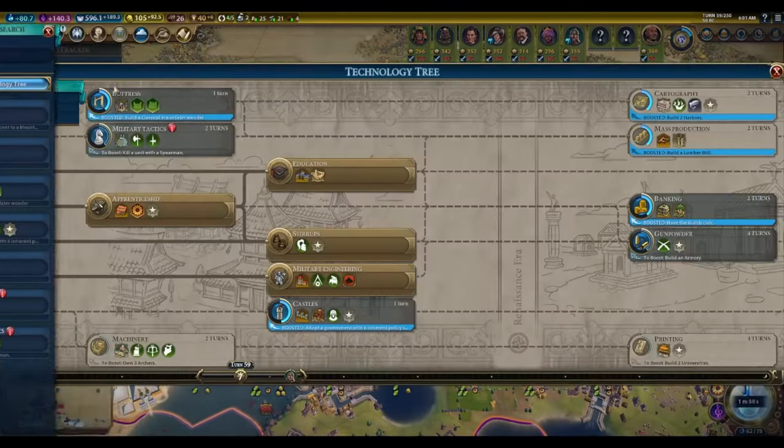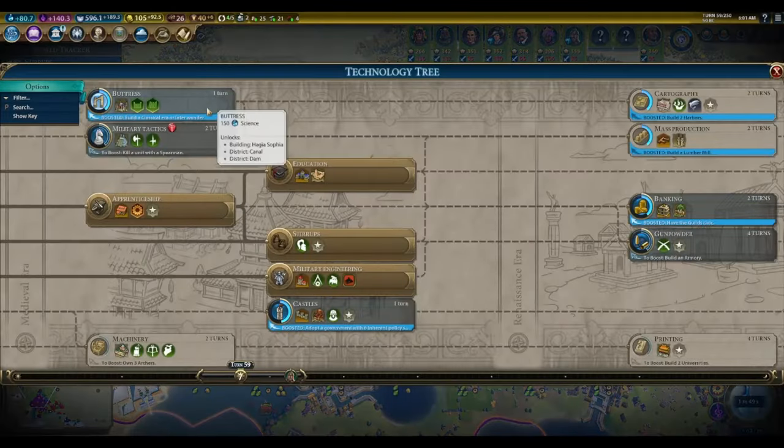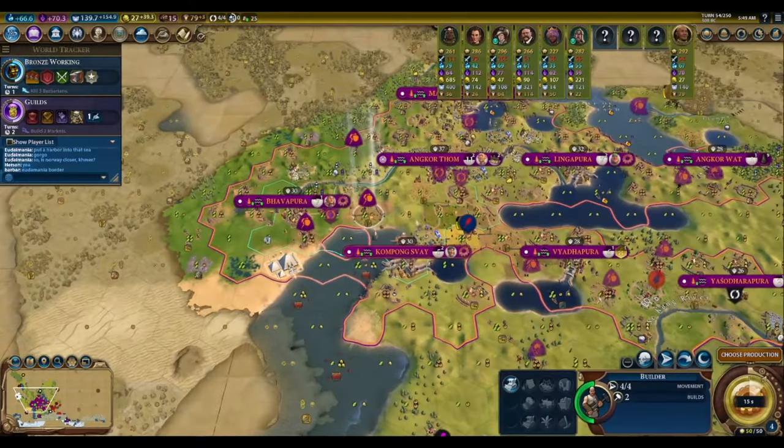Fortunately, in this game, we're not at war and aren't being threatened, so a tech tree such as this is sufficient preparation for rushing industrialization. One last consideration: there are two top-tier wonders tucked away at the bottom of the tech tree, Kilwa Kisiwani at machinery and Forbidden City at printing. It's worth grabbing these technologies if you want to build either of these wonders, but otherwise you can safely ignore them in favor of rushing industrialization faster.